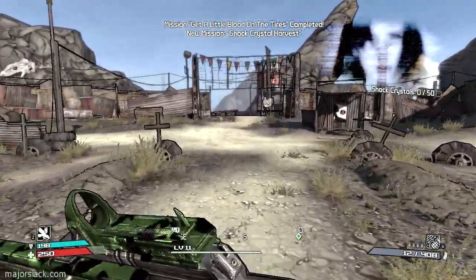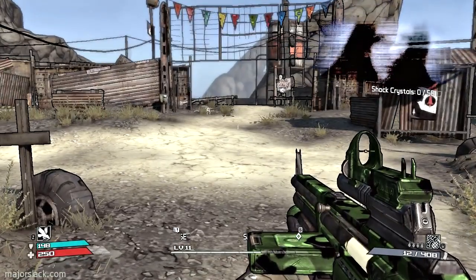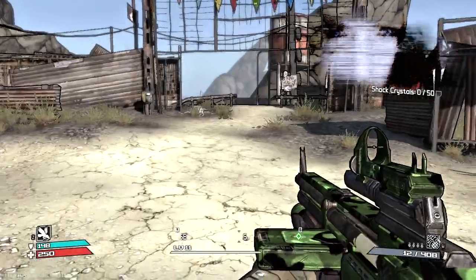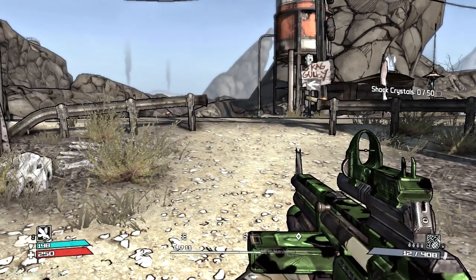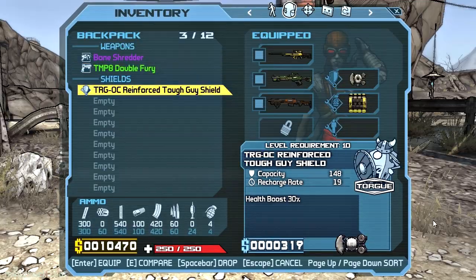This man Sledge has something we need — you are going to get it from him. Sledge is a bad man who has done terrible things to the people of Firestone. Do what you must. So we have been warned: Sledge is a bad, bad man.